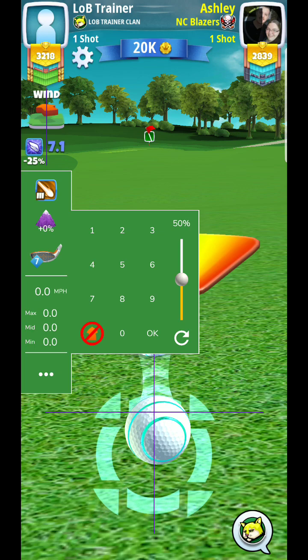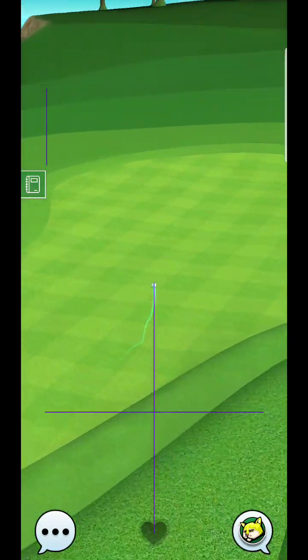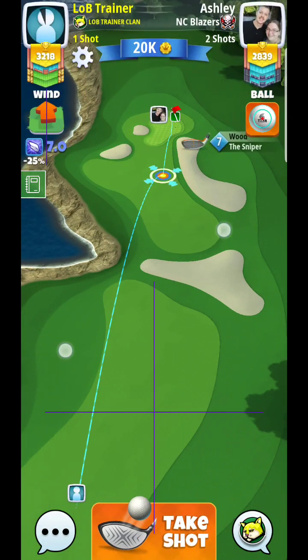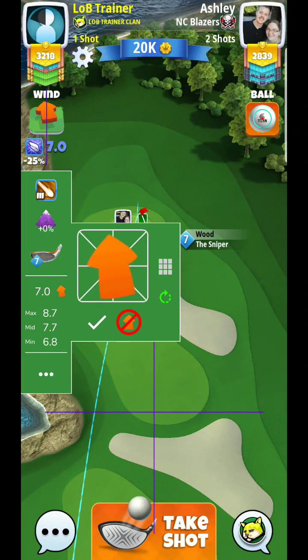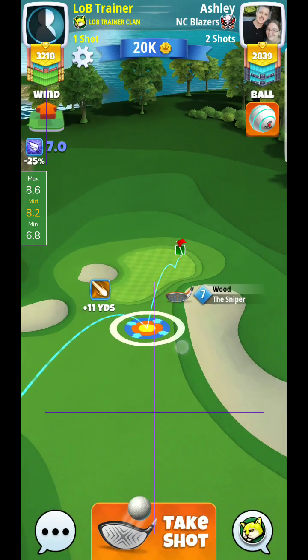For the second shot, we're going to go with the Sniper, pretty much with max backspin. If you can use five bars, that's even better. If you have Sniper 8, you're at a real advantage here. You can also crank it up and use a Guardian on this hole because it's going to be very challenging to get this with a Sniper. I'll be pulling away from max — around 75 to 80 club, about eight rings.